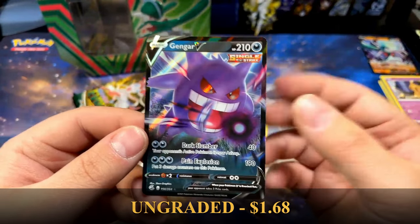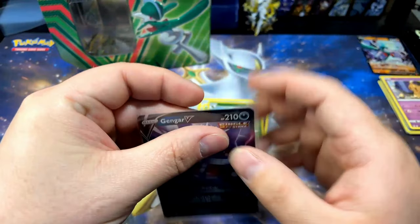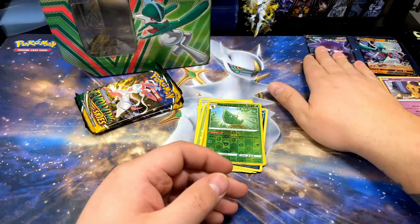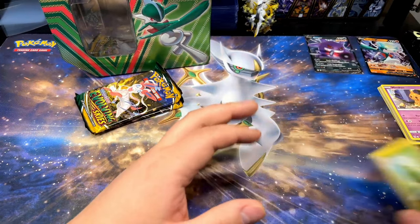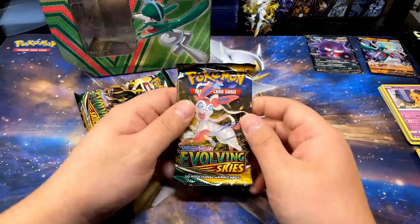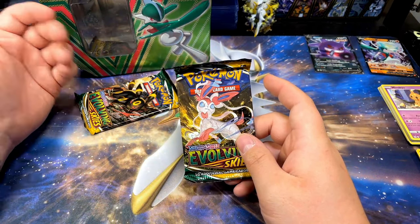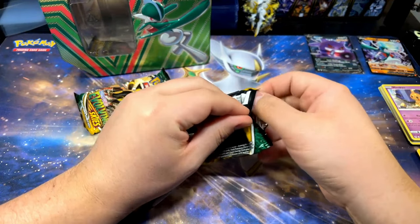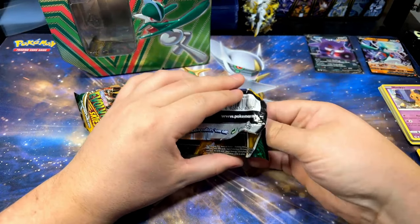Me and Fusion Strike are on the up and up — we're on the mend. Last couple times I've opened Fusion Strike it's been pretty nice to me. Fusion Strike, give me something beautiful. Phanpy, Galarian Darmanitan, Luvdisc, Buneary, Basculin, Grubbin, Mankey, Croagunk, reverse Metapod, and Gengar V — let's go! Not quite the Gengar you're looking for, but a hit's a hit. I'll take the Gengar all day.